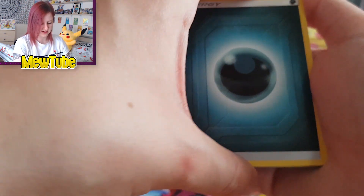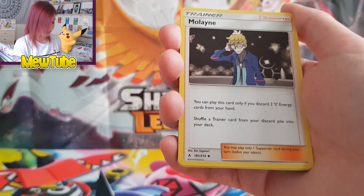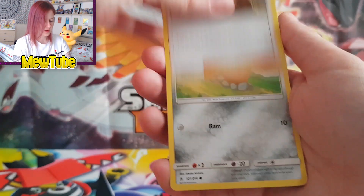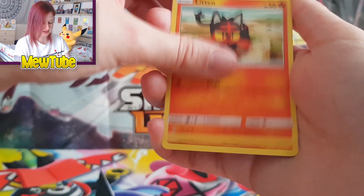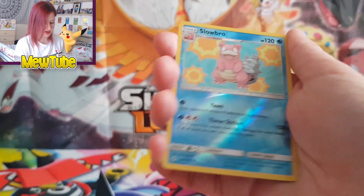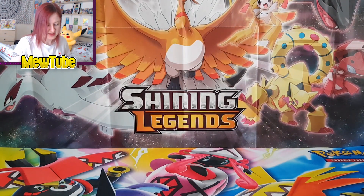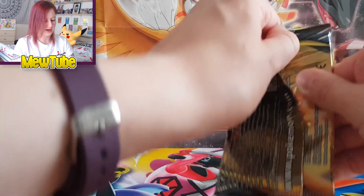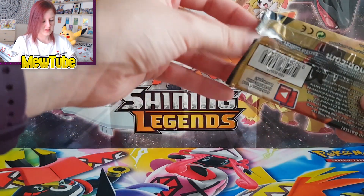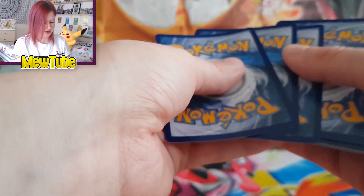I'm very excited to play with this deck as well, especially now I know we've got Fisherman for the energies. Pack one: Muleen, Frogadier, Welder, Diglett, Slowpoke, Glitton, Santru, Medicham, a reverse Slowbro, and a Salazzle. We got Welder and Salazzle — it's like we're getting extras for our deck!